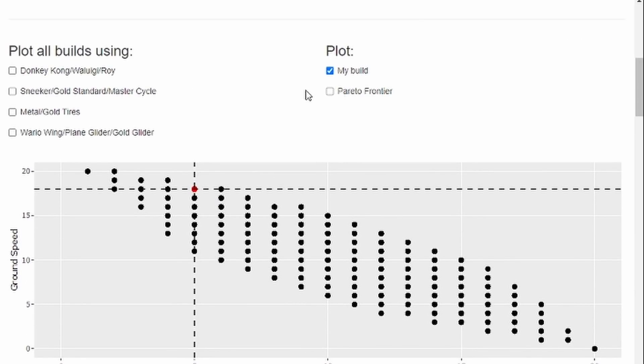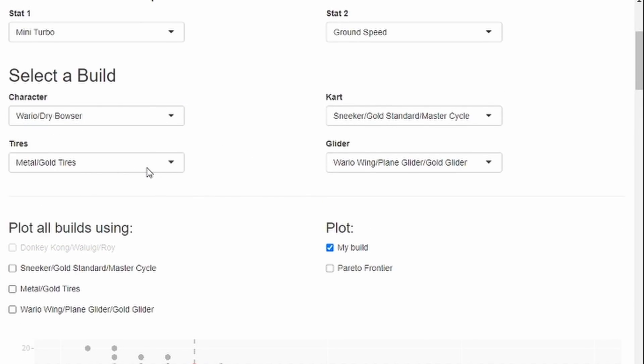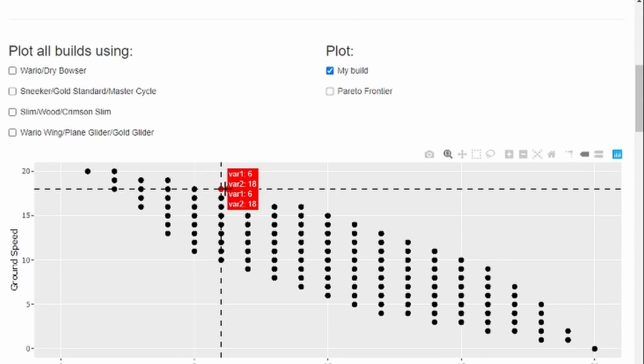Now suppose we replace Roy with Dry Bowser and Gold Tires with Slim Tires. The Ground Speed stays the same as the Roy build, but Mini-Turbo is actually increased by 1 to a value of 6. So again, we got a free increase in Mini-Turbo without sacrificing any Ground Speed — the Roy build is now dominated by this build and is not Pareto Optimal.